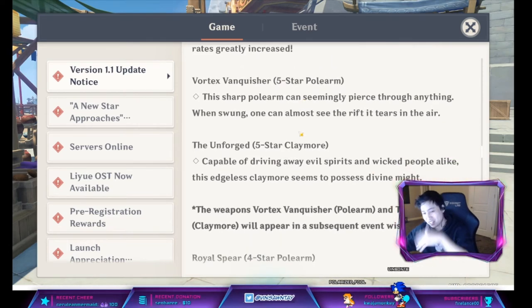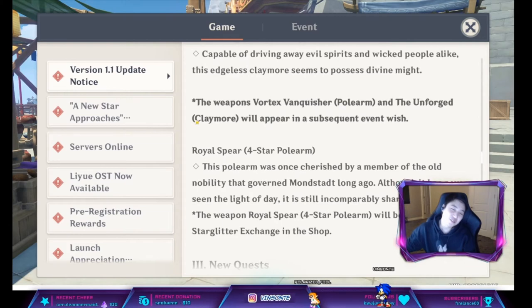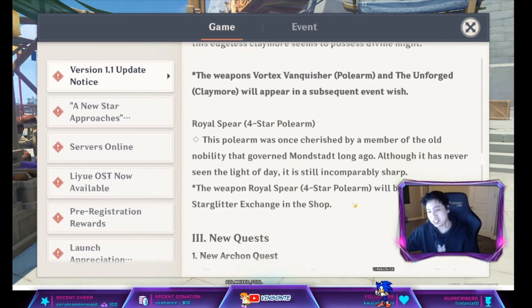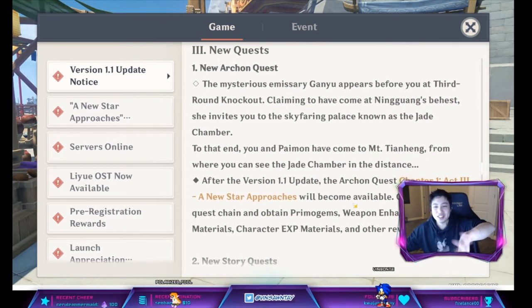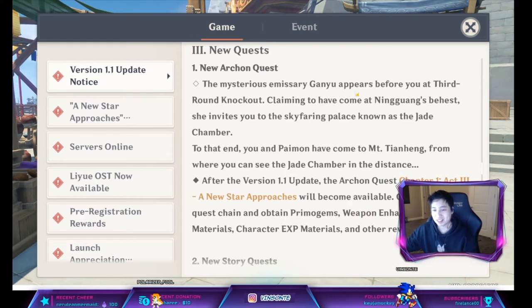The Royal Spear is going to be in the store, so look out for that. We're also getting new Archon Quests — this is the main story, and it seems to be centered around Zhongli as a continuation of the story.